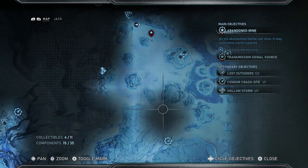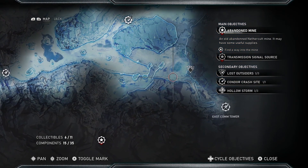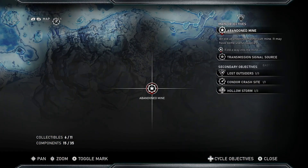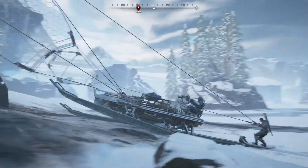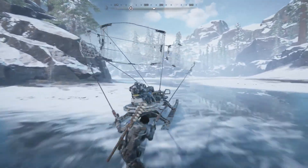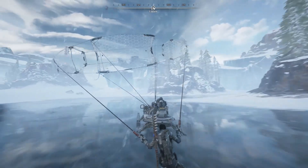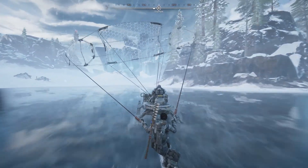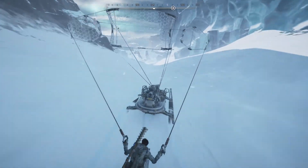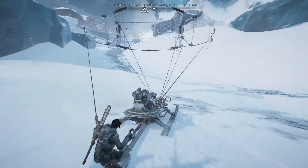I keep hitting the wrong button — I keep messing the start button with the other one. Let's go to the abandoned mine. How in the hell do I get over there? Nothing else is pink so it's gonna go that way. I wish I could customize the skiff a little bit — that'd be awesome, but the skiff looks cool by itself. Let's go this way. The thing is, how do I get up there? There's the condor thing right there.